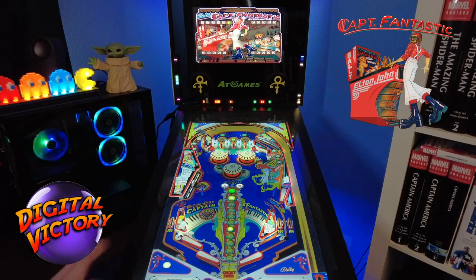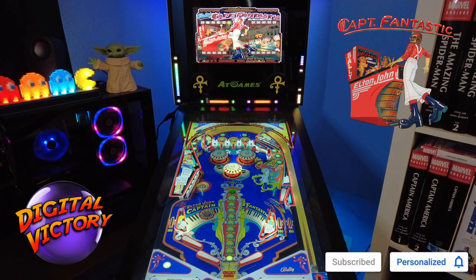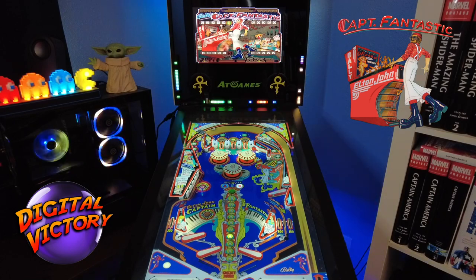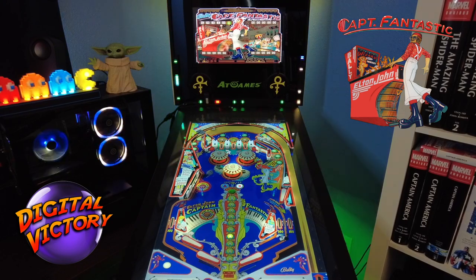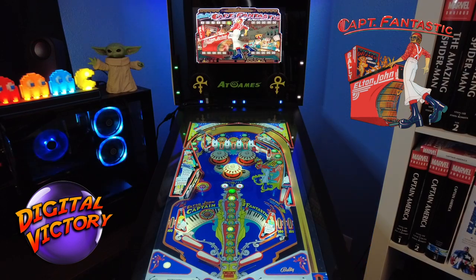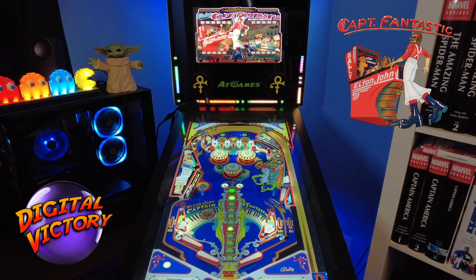You can get an extra ball by knocking those targets down on the left twice — that's never a bad thing. 70 grand, let's go! On ball four with only 3,000 more to go — we can do this. We got it! Love that sound — nothing like an old school knock.